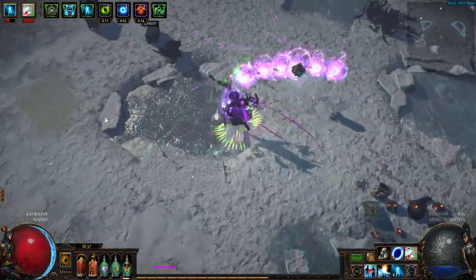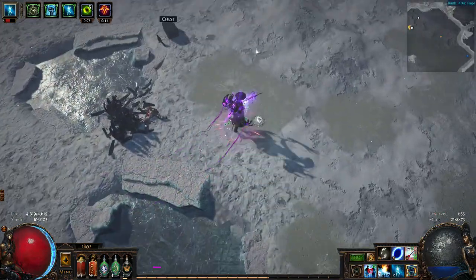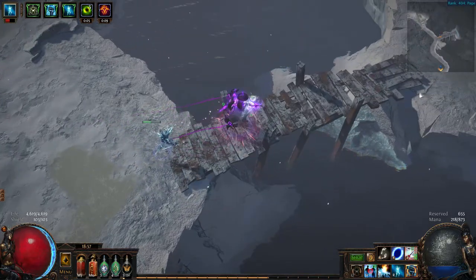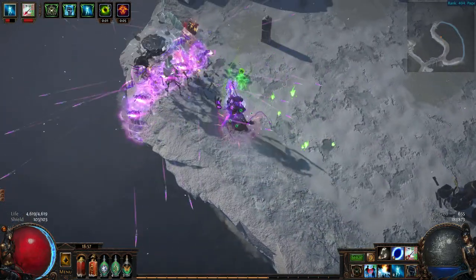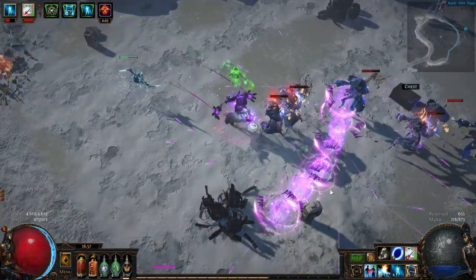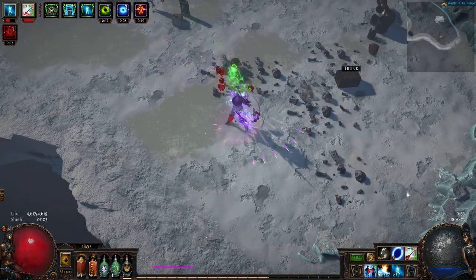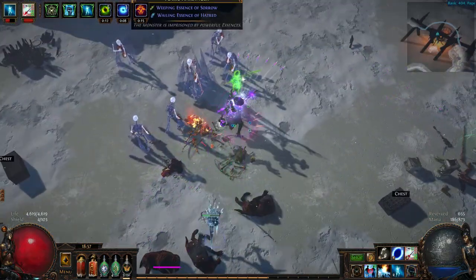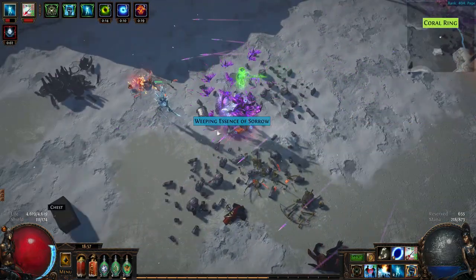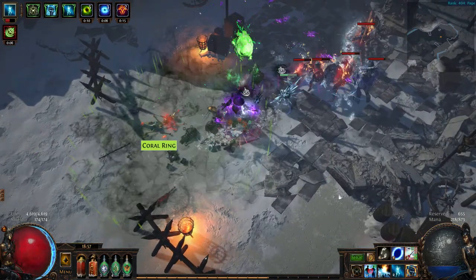Just quickly clear out the middle if there's any mobs left — there probably won't be. Then you run up to the third area. This is a bit wider, so it's not quite as narrow and linear, but it's still very compact. Quick clear of the fringe mobs and then you go into the boss, which I'm pretty sure are the mute wings.